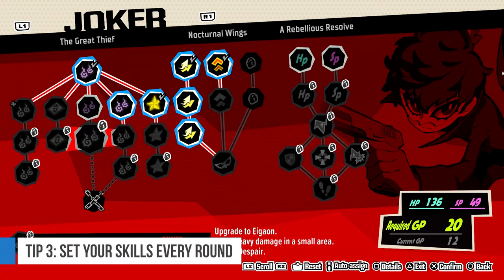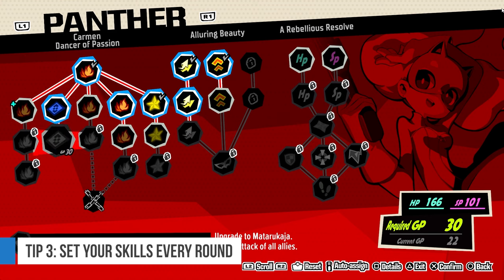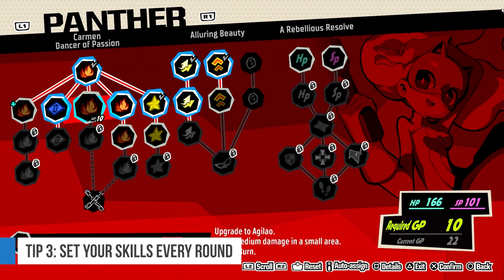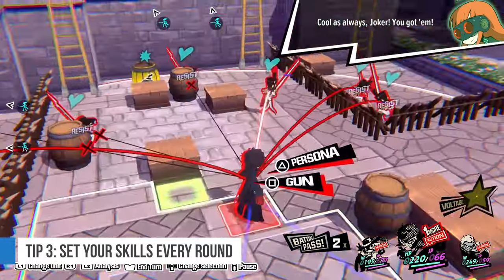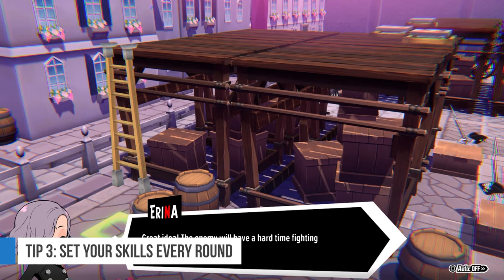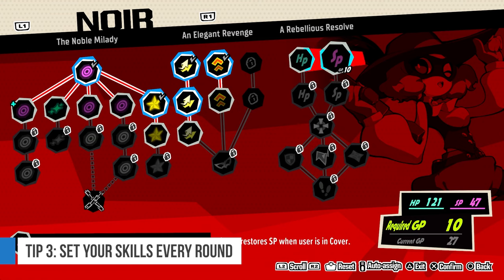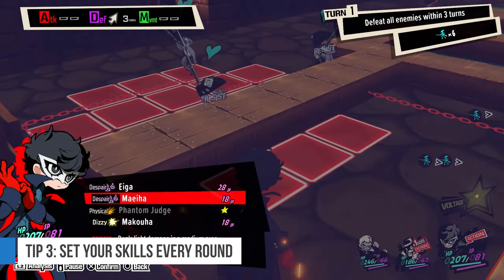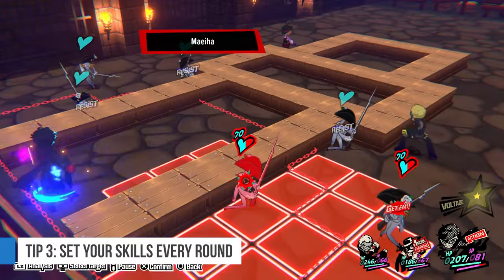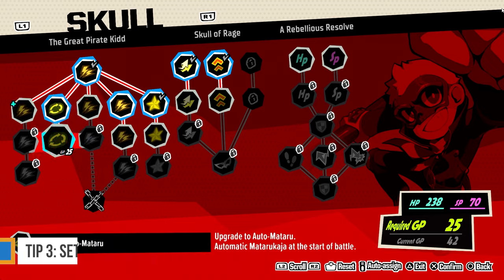Number 3: set your skills every round. Remember that skills are fully refundable, which means you can and should tailor-fit your skills to the specific battle. Is this a big map where you have turns doing nothing, like a reach-the-objective map? Then go learn your charge skills. Is there elevation? Yes? Take your follow-up skills. No? Unlearn them and assign points elsewhere. Want to go for some early kills because the enemies are bunched together? Then maybe learn Skull's Automataru for that instant attack boost.